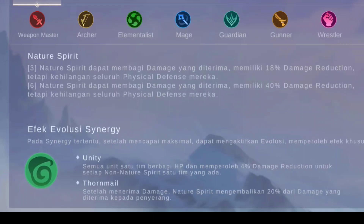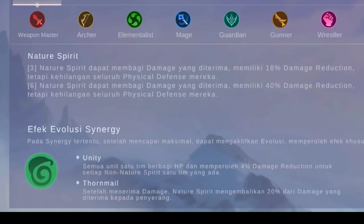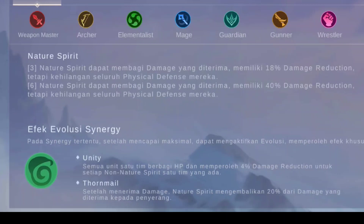Itu adalah evolusi sebelah kanan. Tapi kalau kita sudah aktif 6 Nature Spirit, dapat membagi damage yang diterima dan memiliki 40% damage reduction, tetapi kehilangan seluruh physical defense mereka. Jadi totalnya berarti 40% damage reduction dan 20% pengembalian damage yang diberikan musuh kepada kita, ditambah 58% attack speed dari Commander evo skill 3. Langsung aja kita masuk ke in-game.